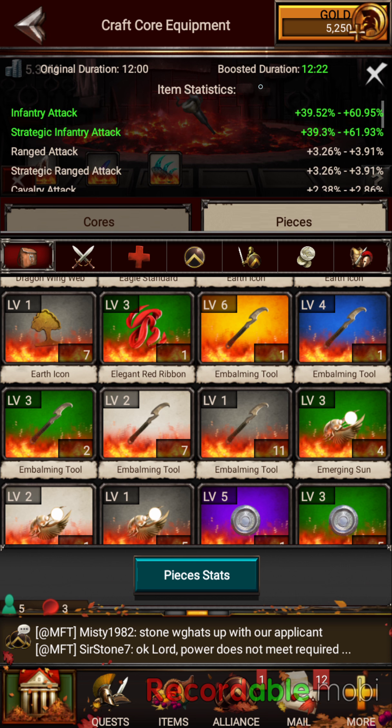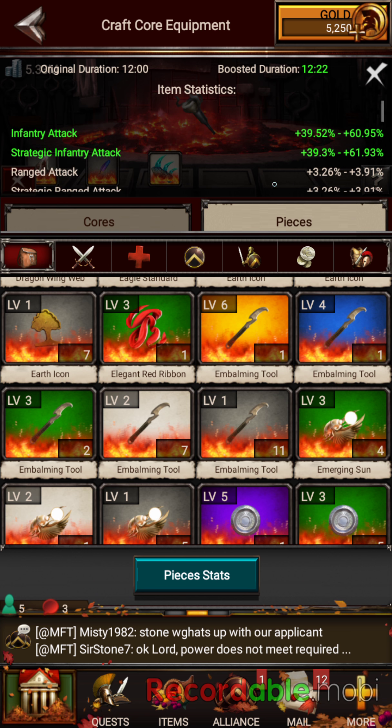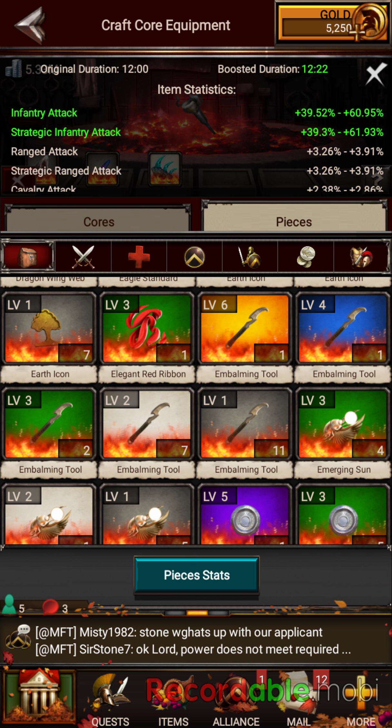That would be a really strong core. It'll last the deliberation — for me about 12 minutes — that'd be enough time to get some damage done. So if you're looking for a really strong level one core, that would be a really good one to use.